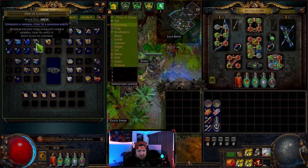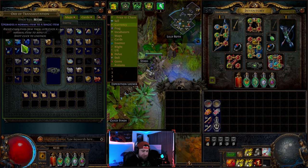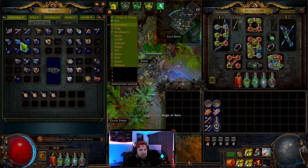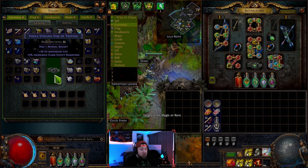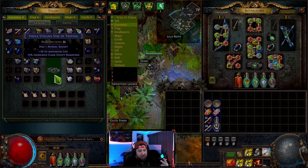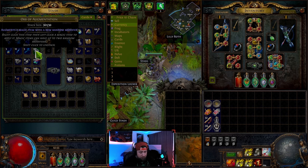Transmutation and alteration shards work the same way — once you get a stack of 20, they become a regular orb of transmutation. The orb of augmentation augments a magic item with a new random modifier. For example, if we only have one modifier — increased flask duration — applying the orb of augmentation adds a new random modifier like max life. A magic item can only have two modifiers at a time.